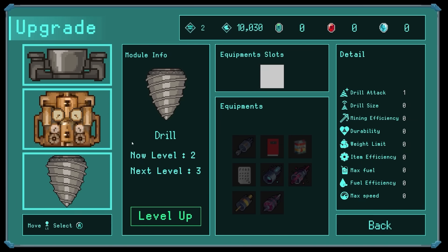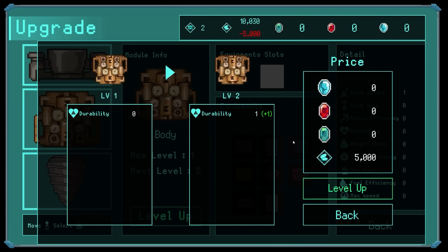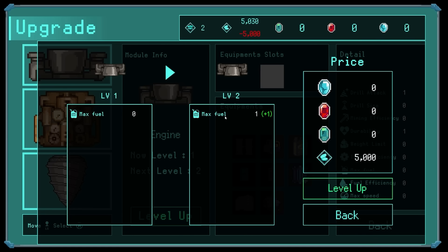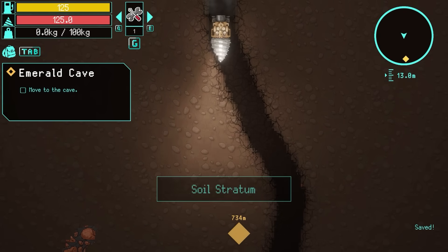Hopefully I might just stumble across them. I think for now I might increase my body - that increases my durability, so that's good. And then my engine - that increases my max fuel. We'll level up all of those. Then we head back underground.